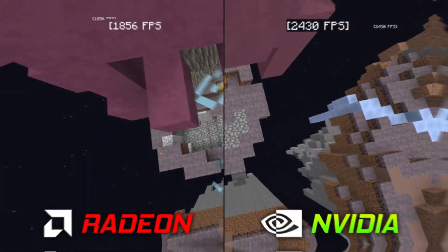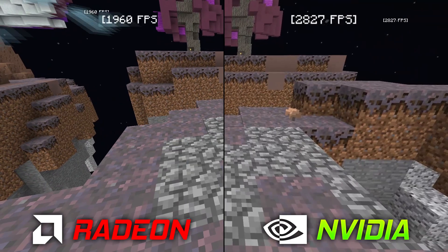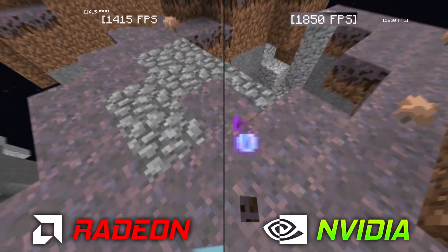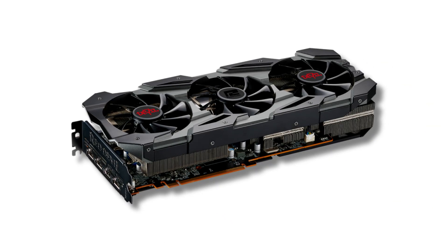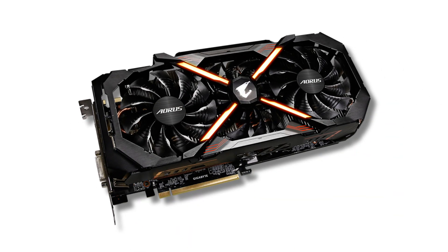...79% more FPS. So first we're gonna compare the FPS in a ranked Skywars game, since I feel like that's the best game mode for benchmarking FPS. The GPUs we're gonna be using today are the RX 5200 XT and the Nvidia GTX 1080 Ti.